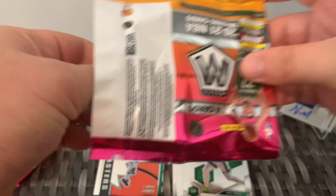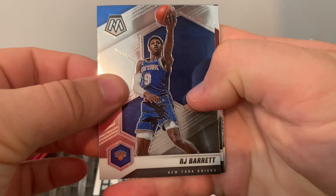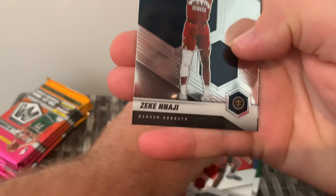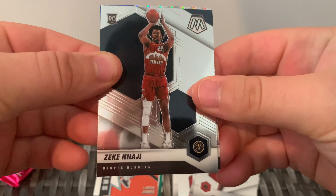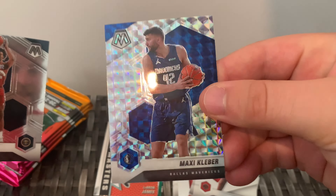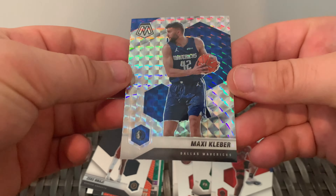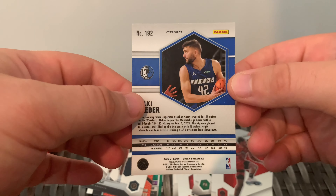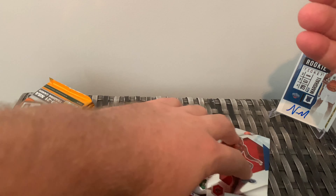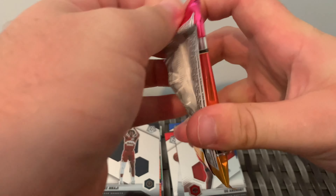I'd love to get a Bang LeBron - the Bang set is one I'm definitely chasing. Alright, RJ Barrett, OG, Zeke Najee rookie, and a Mosaic on the back. It's not a rookie - it's just Maxey Cleaver. It's really frustrating because these silver Mosaics, regardless of the player, just look amazing in my opinion. So when you get a bit of a no-name like that it's always frustrating because the potential of what that could be is so great.